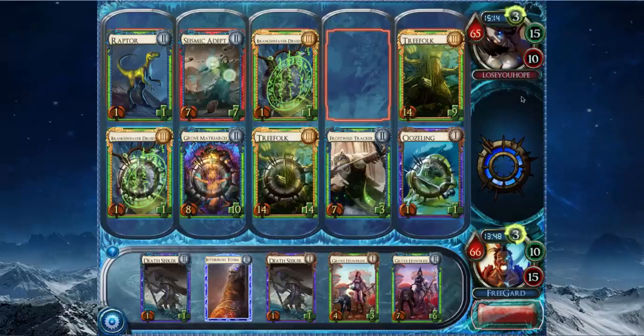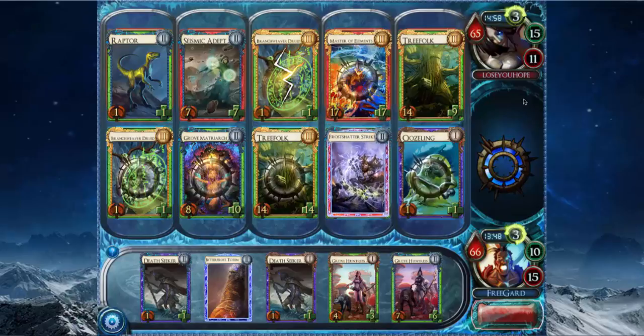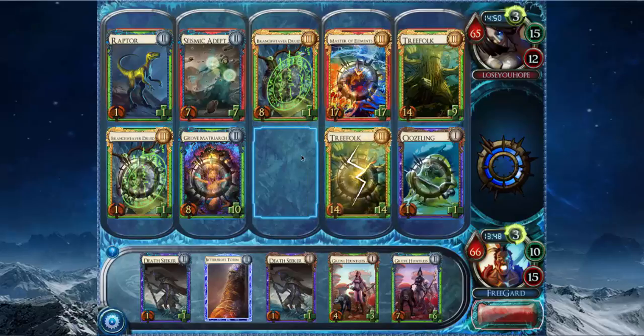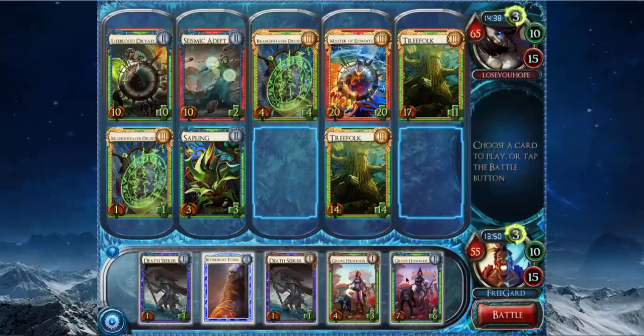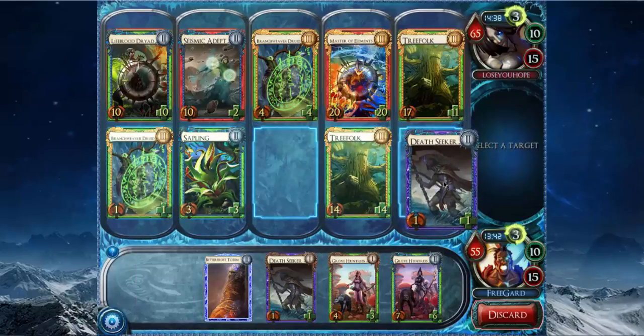I'm honestly not too in control of this game. I'm taking a long time with my turns — game is hard. There's the level 3 Master, which is the card I least want to see right now. For some reason, he pumped his Branch Weaver Druid instead of his Seismic Adept just to get in for 7 damage — I don't understand that at all. Now he's set me up perfectly to Grove Huntress my own Treefolk. It works less well now since he pumped his team. I can't do enough damage. Block the Deathseeker here, then Bitterfrost Totem the Master — I think that's my only play. It sucks because I lose all my board, but I can't really do much about that.